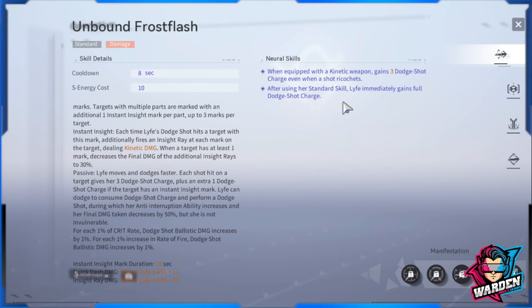She will definitely be your main DPS. Neural skills: first priority — when equipped with a kinetic weapon, she gains a three dodge shot charge even when a shot ricochets. This is very important because it helps connect the skill cycle: standard skill, then dodge shot, then regular ballistic damage, then dodge shot again, until you lower the cooldown of your ultimate. After using her standard skill, Life immediately gains full dodge shot charge.